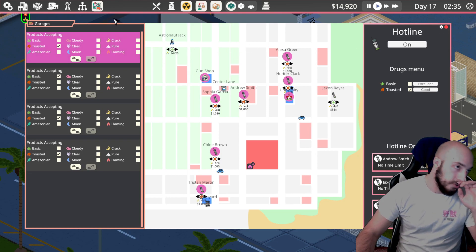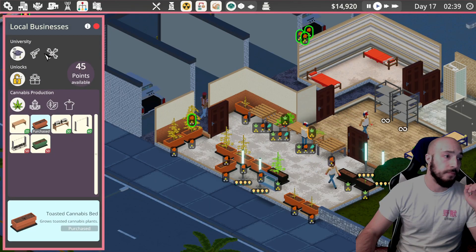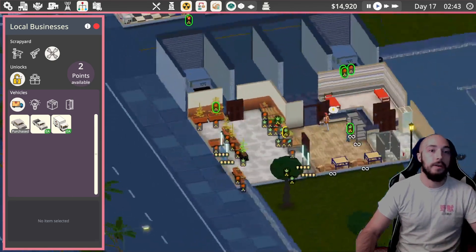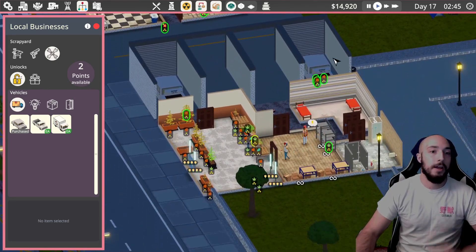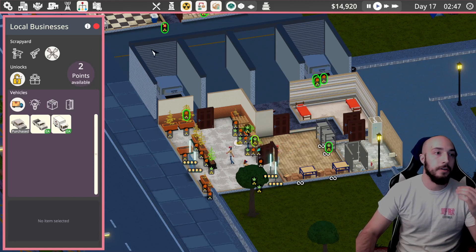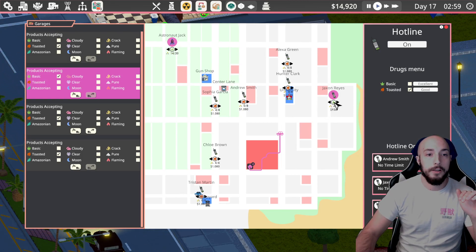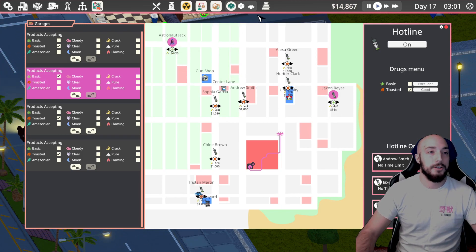Then once you have that, you can focus on the scrap yard and getting some cars. Right here I have about four cars, and three of them are toasted — I'm just trying to phase out my regular cannabis. I've got one guy who's got a couple more missions: Astronaut Jack, finish that delivery, and Jackson Ray, finish that delivery.